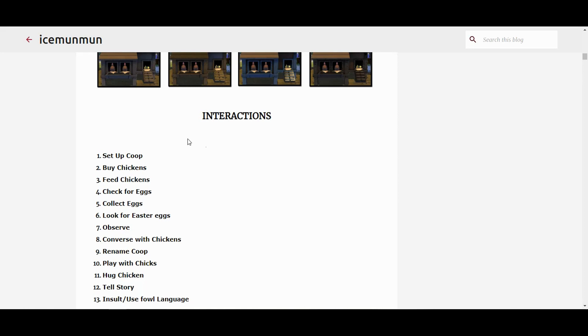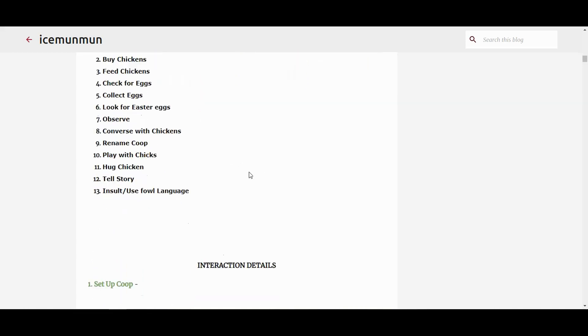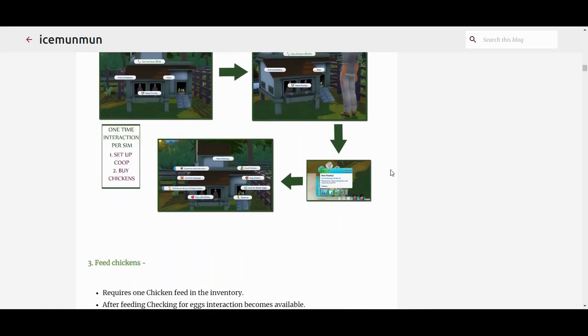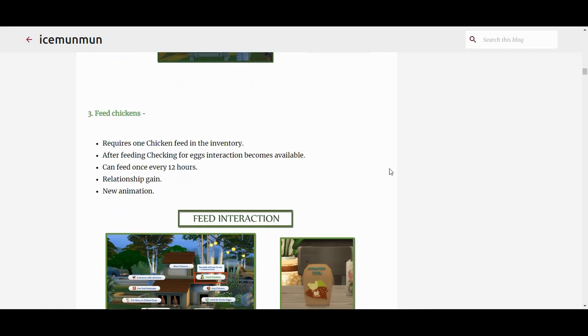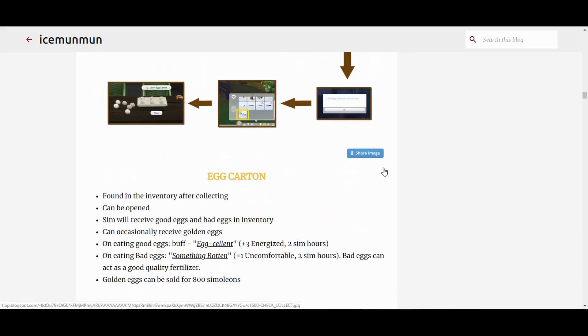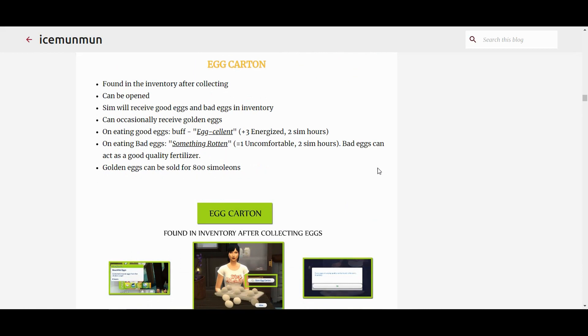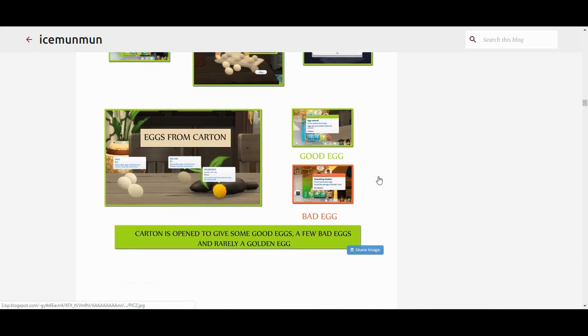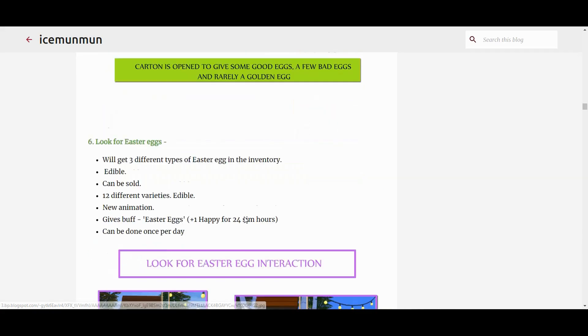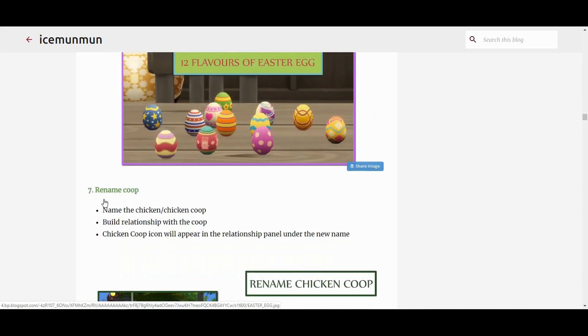With the chicken coop you can set up the coop, buy chickens, feed chickens, and check for eggs. You set up the coop first, then buy your chickens, then interact until you get eggs. I actually have it on the farm I'm playing right now and I'll definitely be using the eggs. You have a chance for good eggs, a chance for rotten eggs, and a rare chance for golden eggs.